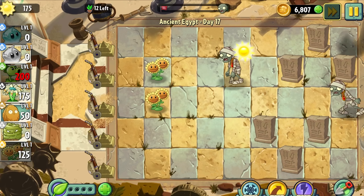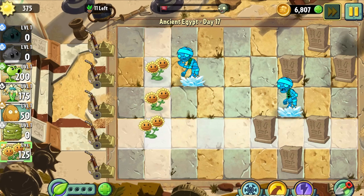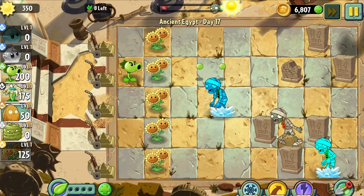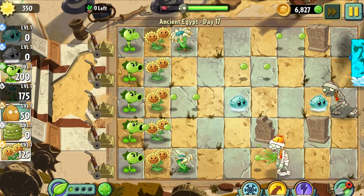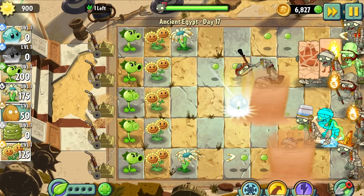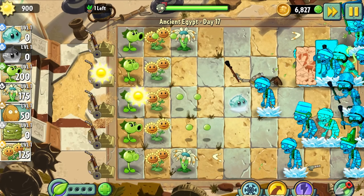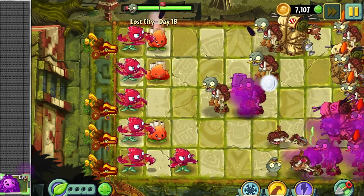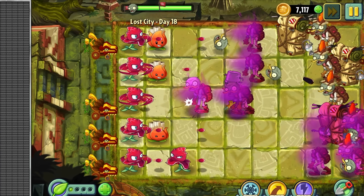Iceberg Lettuce is great for the start of a level when there's only one or two zombies, so you can freeze them repeatedly to allow you to build up your sun producers. But its lack of AoE makes it relatively useless as the level progresses. Iceberg Lettuce's plant food ability is probably the best of the three though, as it freezes every zombie on the lawn. Stallia is better for levels with large clumps of zombies, or in the later half of most levels where zombies start to pile up.